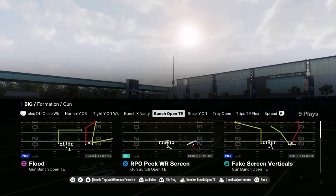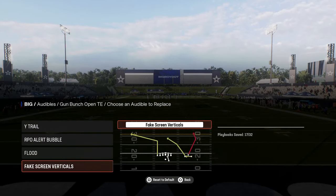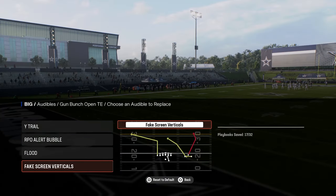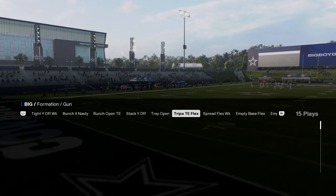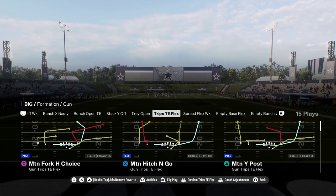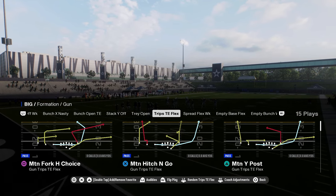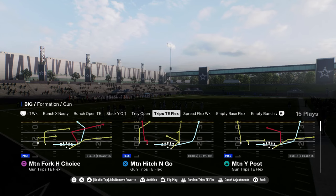It also has bunch open tight end, which is similar to bunch flex where you can get things accomplished. It's a four-strong look so opponents can't play match against you — a formation you can situationally audible to. Most importantly, it has trips tight end flex with a couple of auto-motion plays you don't see in every playbook.